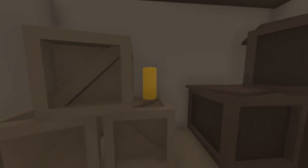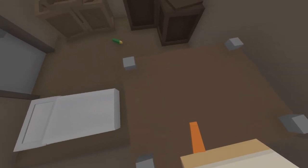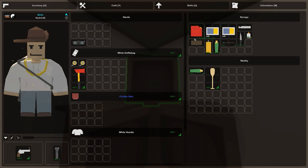The first thing on my list is to get the stuff that's spawned in here. Got a bit of corn — we don't really need corn — another carrot, an arrow, and a paddle. Great start to this episode.